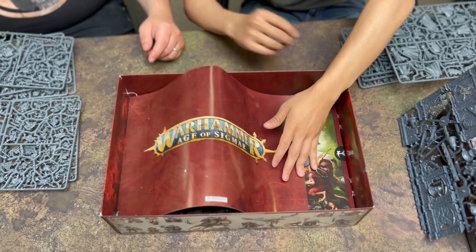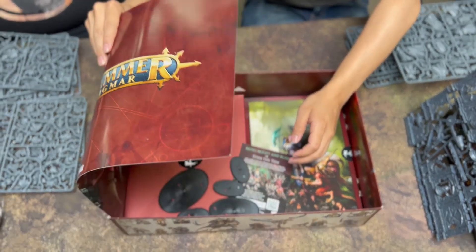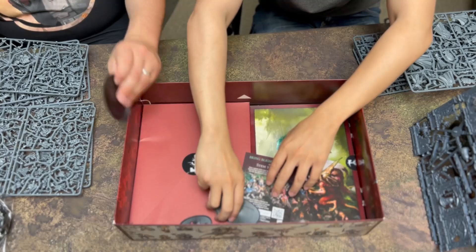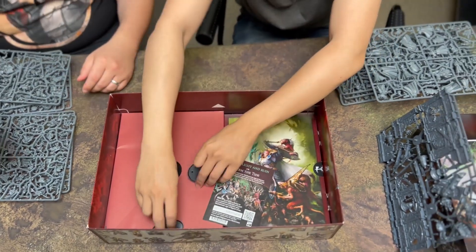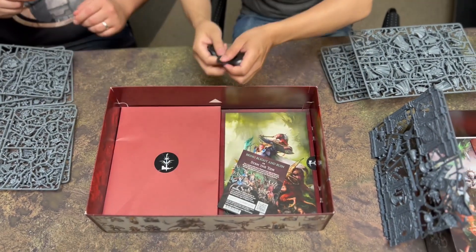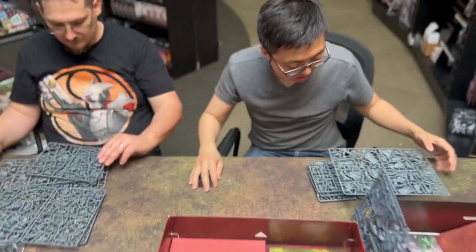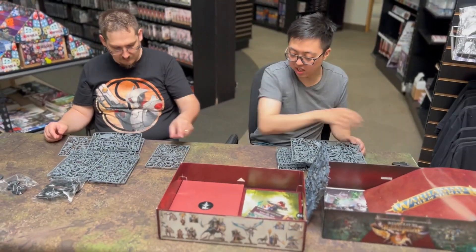Underneath that are more bases. We've got probably the Lord on Dais sprue, and then we have the new cavalry mount base for the Skaven. Before we go on to the books, let's just lay all this stuff out and see what we have.